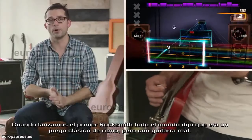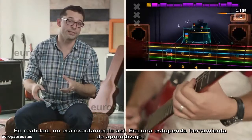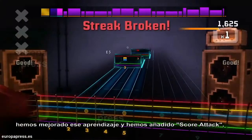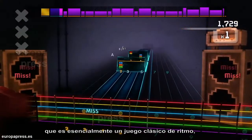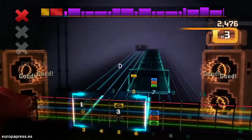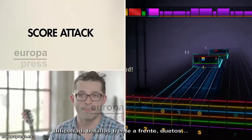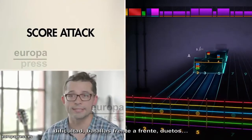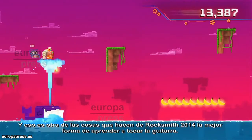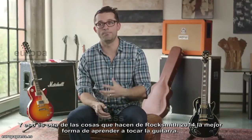When we shipped Rocksmith 1, everyone said that it was a classic rhythm game, but with a real guitar — that wasn't necessarily the case. It's a great learning tool. In Rocksmith 2014, we've made the learning better. We've also added Score Attack, which is essentially a classic rhythm game, but with a real guitar. It's all the stuff that you expect: lock difficulty, head-to-head battles, duets. Everything is just so much better. The learning is better, it's more fun. It really is just another thing that makes Rocksmith 2014 the best way to learn guitar.